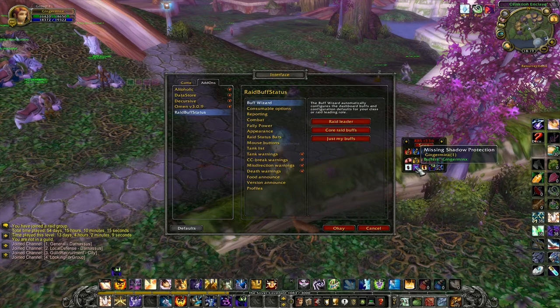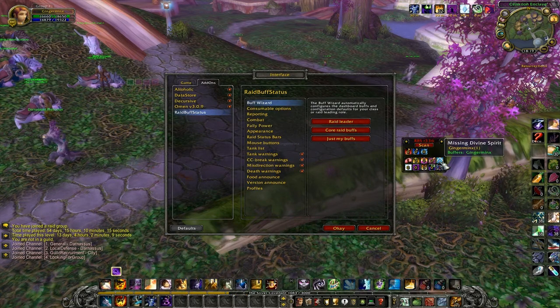What's quite nice about RBS is you can use it as a buff bot. Simply right click on the buffs that you're responsible for and it will automatically cast them on the right people.